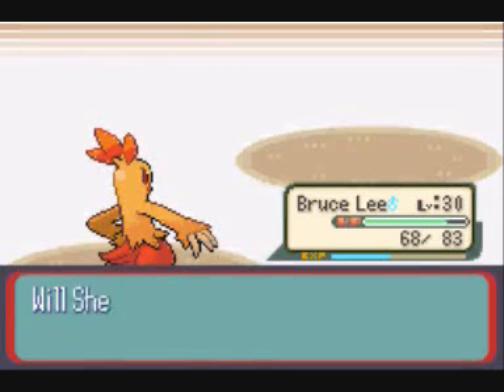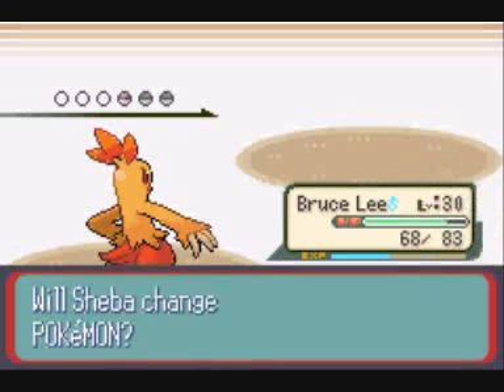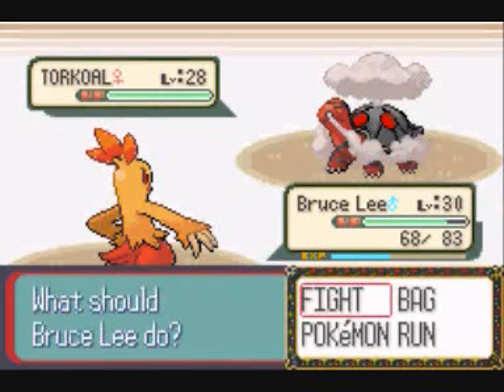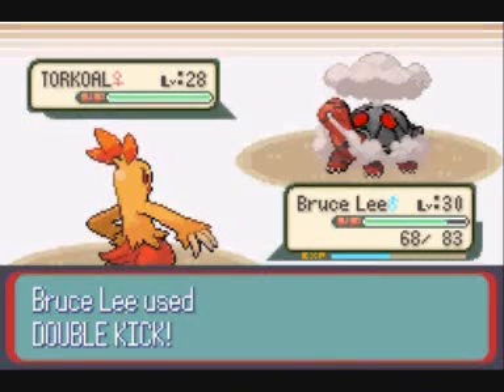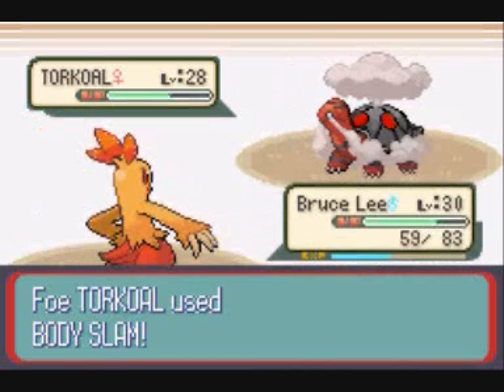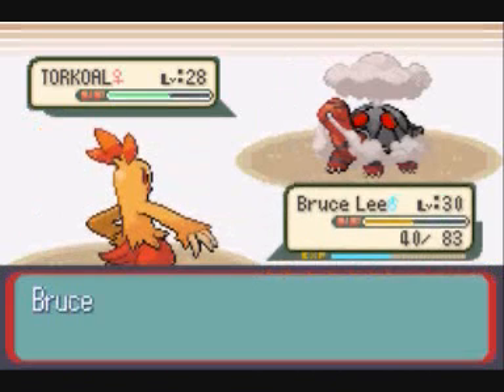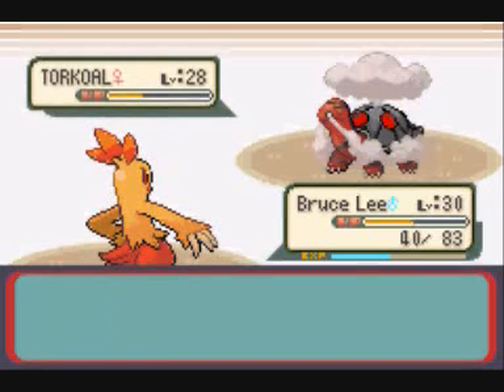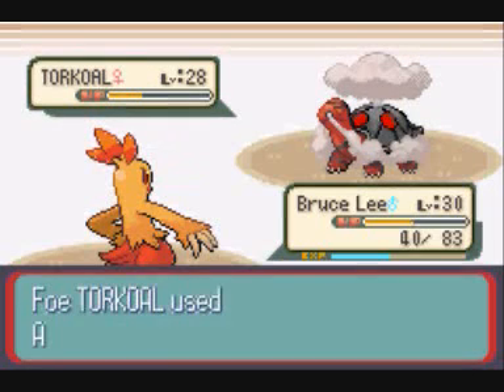Which comes back to bite me, because Torkoal is very physically defensive. I only did that much damage with the first kick because of a critical hit. So as you can see, it's going to take a while to whittle down her health.